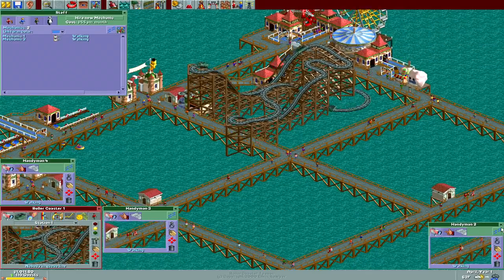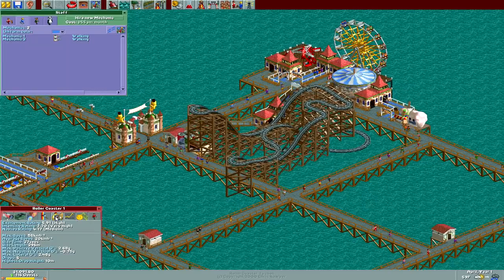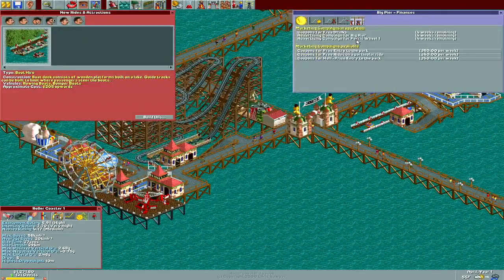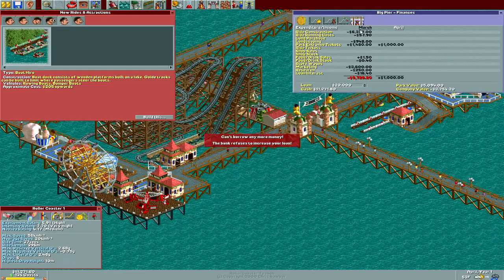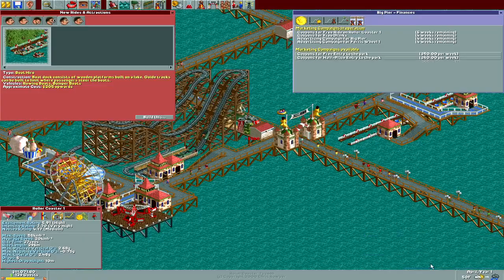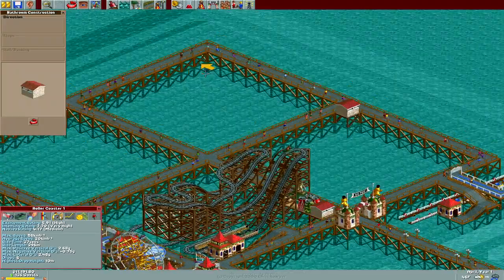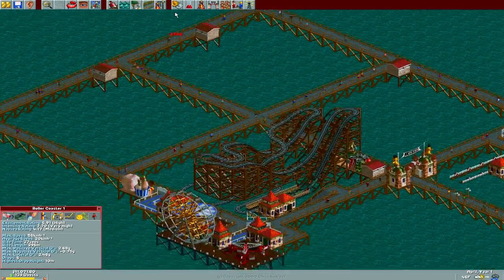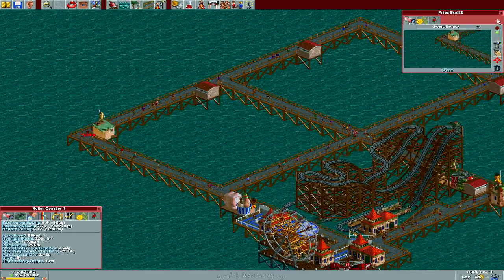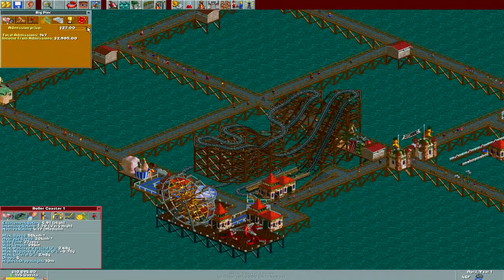I don't think there's a way to mass-close all these windows - there might very well be, but I don't know what it is. Not bad - 7.7 intensity, some people will love it. Oh yeah, we didn't take out our loans. Give me all your money, bank - this is a stick-up. For a particular ride, let's give it for roller coaster number one. Yeah, we got a couple people on the boat hire. Let's get a bathroom over here. I hate it when people complain about being able to use the bathroom - you're on a damn pier, just piss over the side.